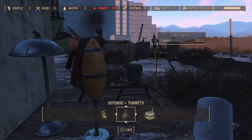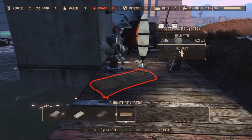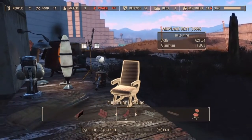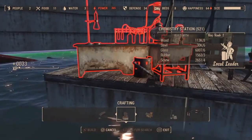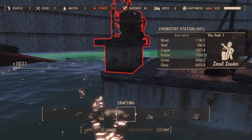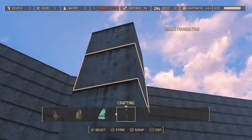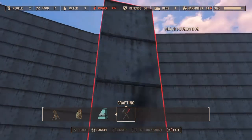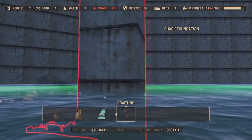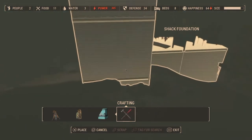Literally anything you want in the workshop that you can access through that menu — it'll all work underwater as if you were on land. Some of it might need some tweaking. There's only one thing that will not work, but really you can put everything you want directly on top of that platform. Then once you've got that, you can select the whole thing — which is X on PlayStation and A on Xbox.